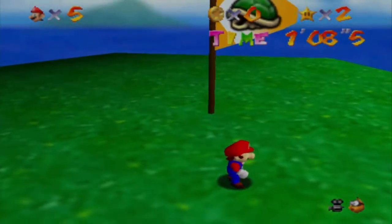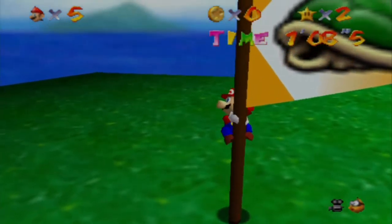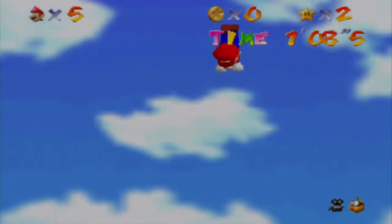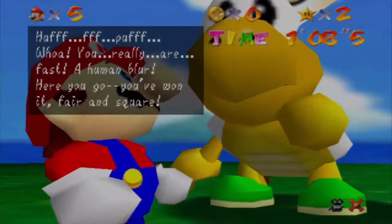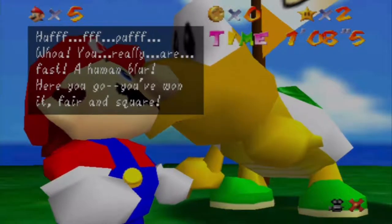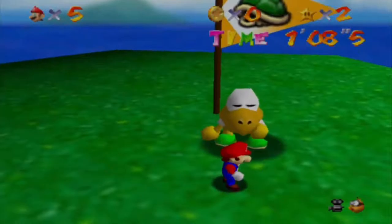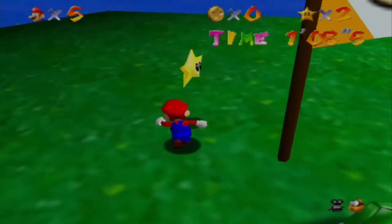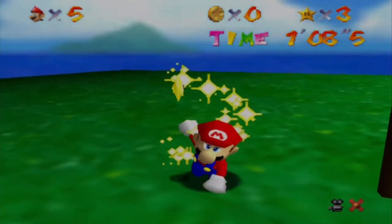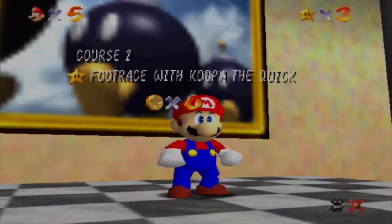I made it in one minute and eight seconds. Let me climb the pole of victory, do a handstand on it, and jump off. I didn't take any damage because I pressed the ground pound button a little bit. Koopa the Quick says: 'Whoa, you really are fast. A human blur. Here you go — you've won, fair and square.' And he gives you a Power Star. I don't want to know where that's been, but I think I already know. Thank you, Koopa the Quick.